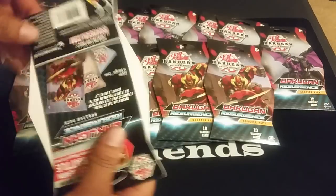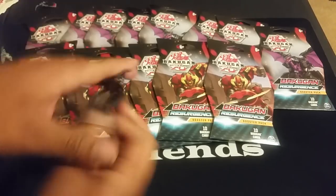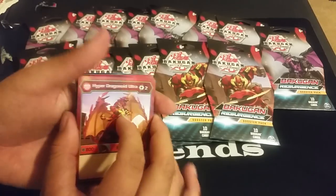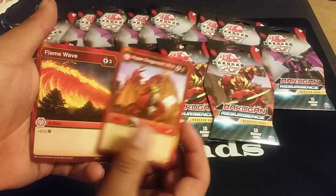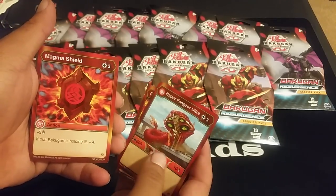I'm not complaining though because now I have four of them — one for collection, three for deck — so I can't complain. I've been getting quadruples of the same card a lot in that previous box. Hyper Dragonoid Ultra, Flame Wave — two cost, eight-eight. Broken, that's it. Hyper Fangs Ultra, not bad. Magma Shield, Pyros Heat Shield, Unstoppable, Titan Serpenties.